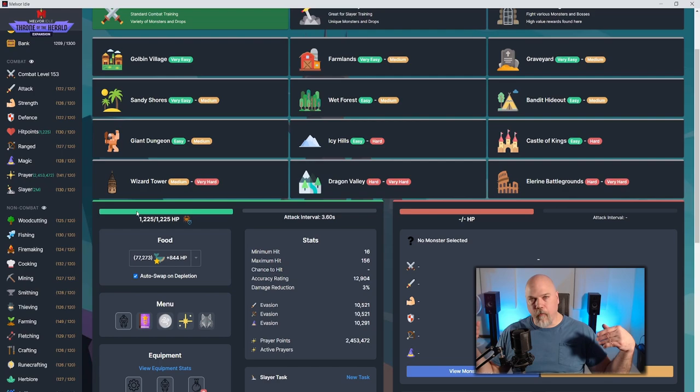Once I've got smithing unlocked, I go full bore into mining and smithing — whether through thieving bars, mining ore, however you do it. Then I go into smithing, create everything up to dragon gear, level up, equip the dragon gear, and march on.